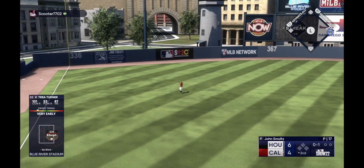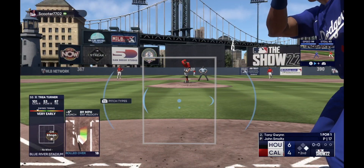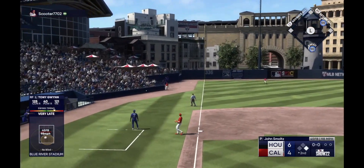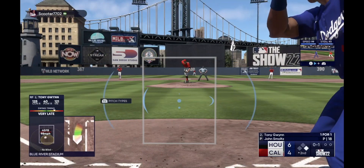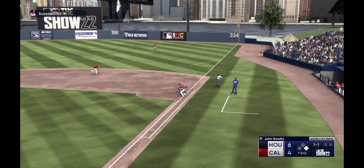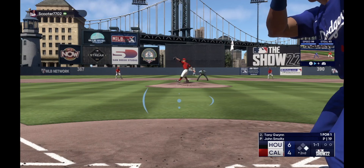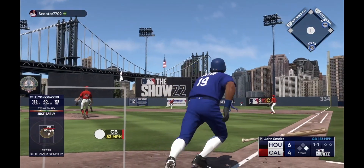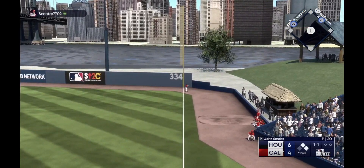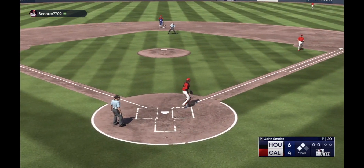Tony Gwynn is a monster. If you guys haven't done the set for him — it's the Padre set — you're going to need a lot of stubs. Tatis is still pretty expensive but it's worth it. Look at that: 125 contact, 40 power, and 121 vision. You legit don't even have to aim your left joystick much — Gwynn's good enough to get hits on his own. He has 90 speed and 99 stealing, so his speed is good enough to steal bases too. You can see him rip one that stays fair for a nice double.